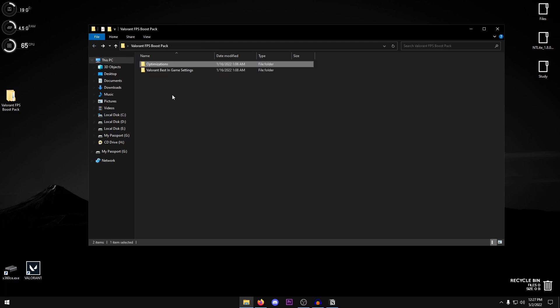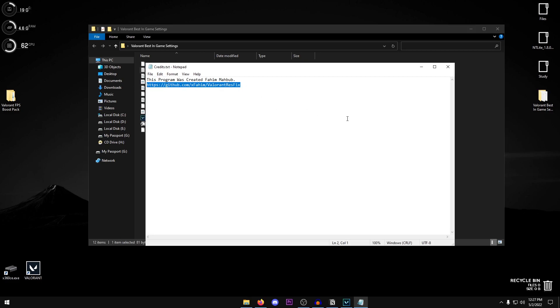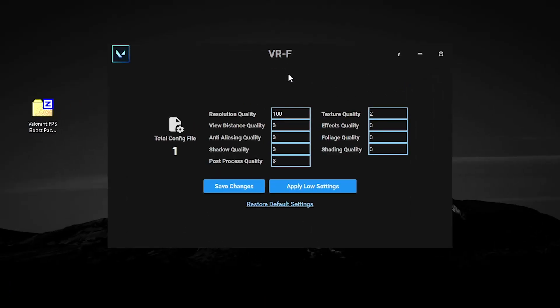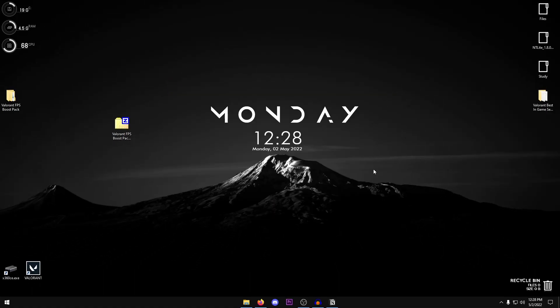Go back into the pack, copy the 'Valorant Best Game Settings' folder to your desktop, and open it. Right-click 'ValorantDressFix.exe' and run it as administrator. Open the readme to find the GitHub link — this program was created to change Valorant's settings automatically. Click 'Apply Low Settings' if you want maximum performance, then hit OK. If you prefer better quality, you can restore to default and adjust settings manually. Otherwise, click Apply Low Settings, OK, Save Changes, OK again, and close.